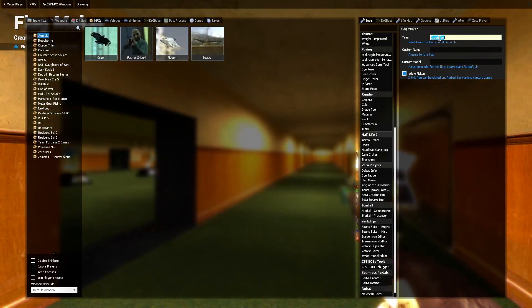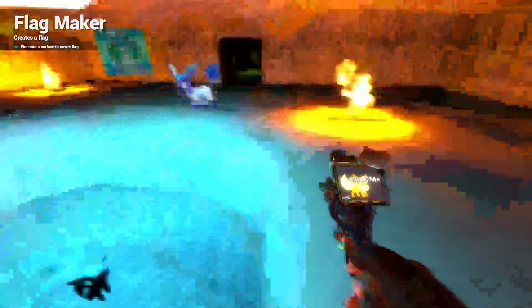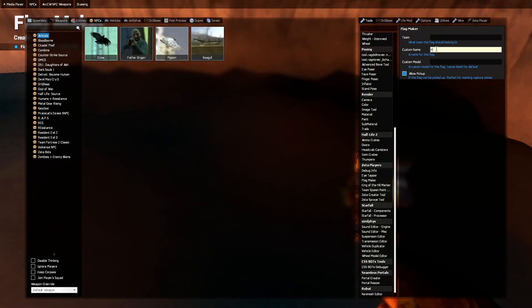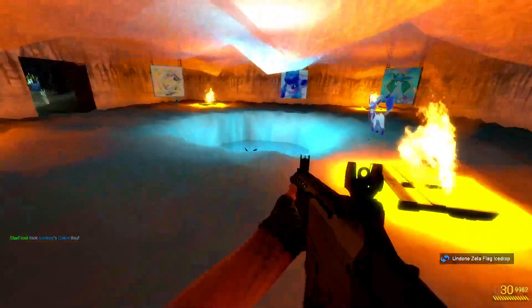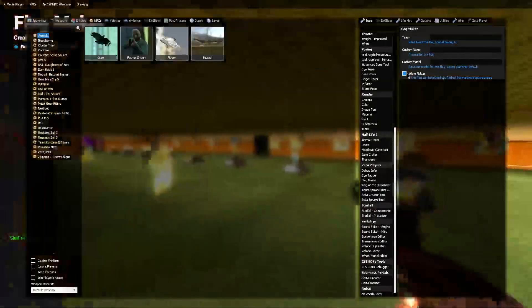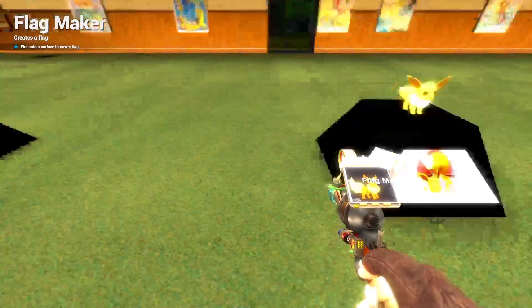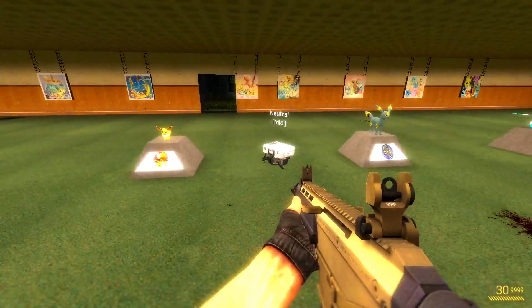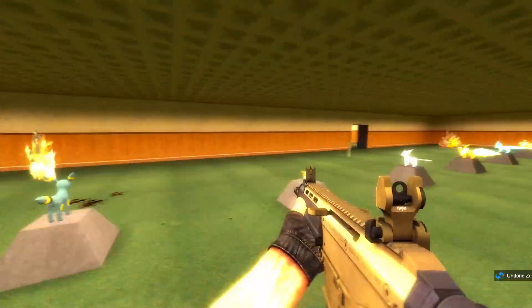Let me put the Ice Drop flag in this room. I took the flag! We can also put a neutral flag right here if we leave the team blank. Any team can collect this and bring it back to their base and score a point. That's just how neutral flags work.